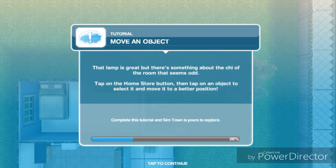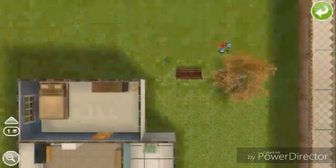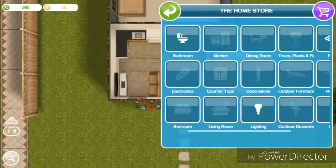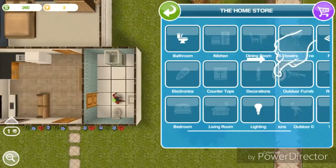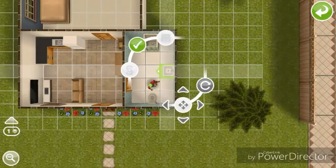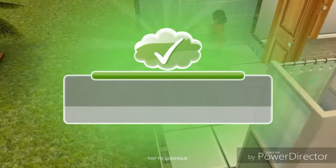Next: move an object. That lamp is great, but there's something about the flow of the room that seems odd. Tap on the home store button, then tap on an object to select it and move it to a better position. These floors look kind of odd. I'll just move the sink. That's it.